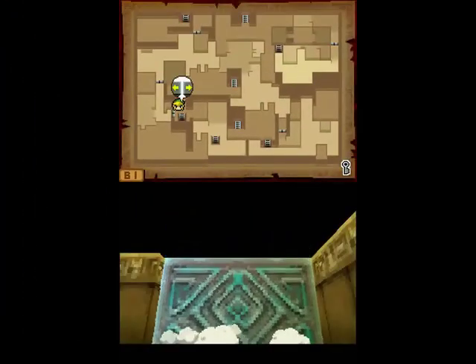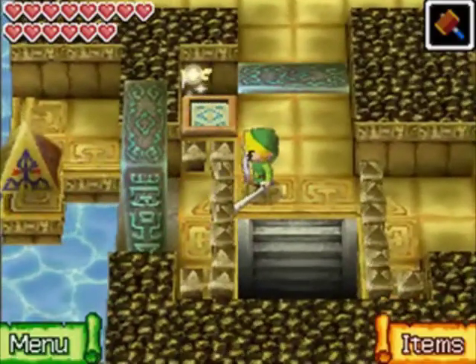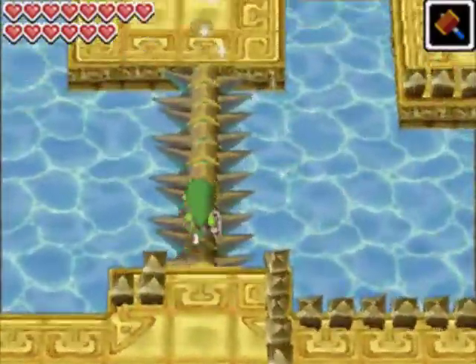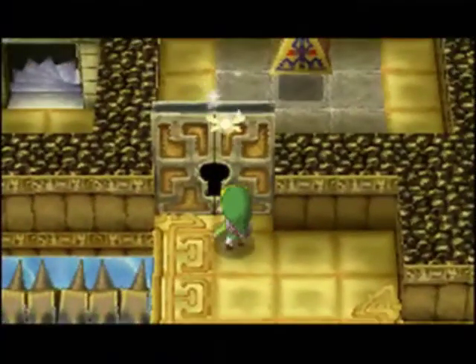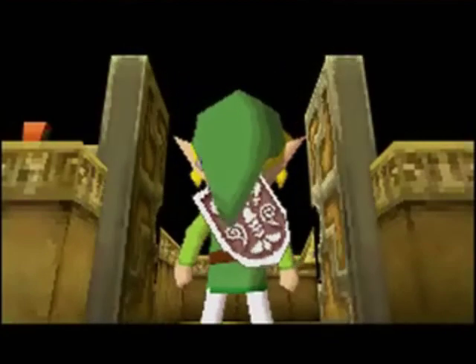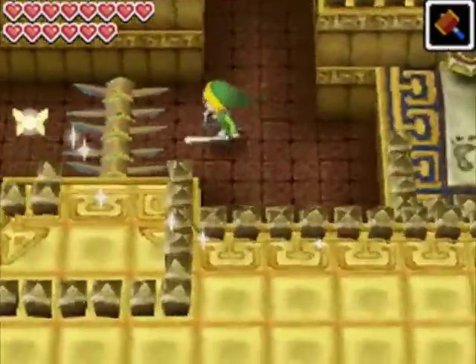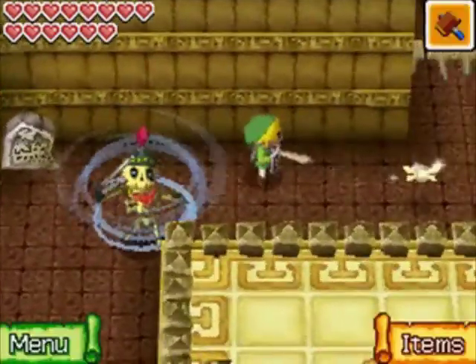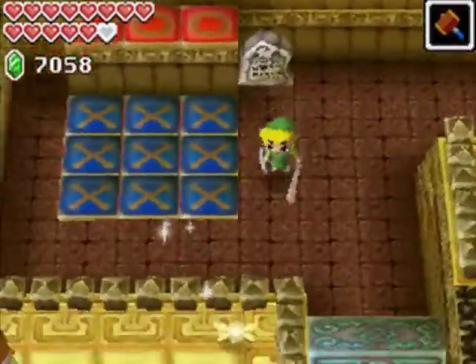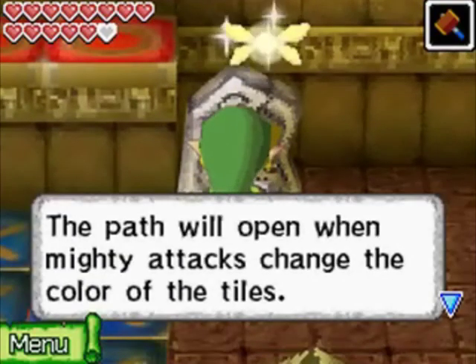We head over here to backtrack to where the key was and figure out what that pyramid does. There's also a random locked door and another pyramid. We walk across the spiny bridge to an area where we can hit this thing around — this will lower the water, pretty much like the outside of the Cobble Kingdom. We can raise and lower water levels, which causes the bridges to sink, so we can't cross bridges while water is lowered but can access areas down here.